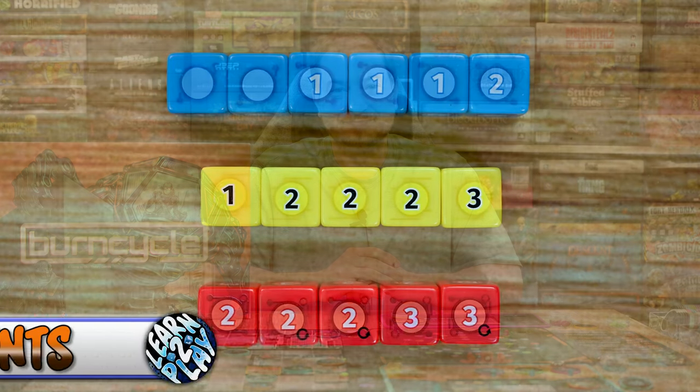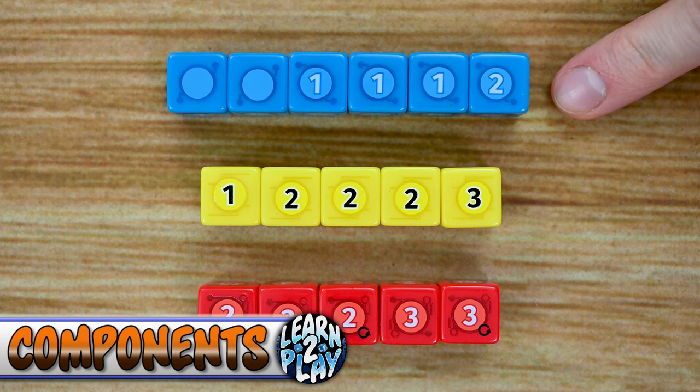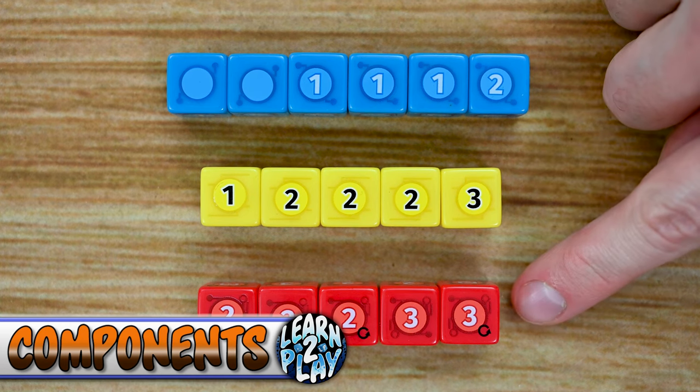Other than that, let's go ahead and head to the table and I'll teach you how to play. First, let's start by looking at the main set of dice you're going to be using throughout the game, which are the action dice. There are going to be three levels to these: basic, advanced, and elite.